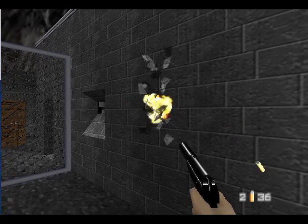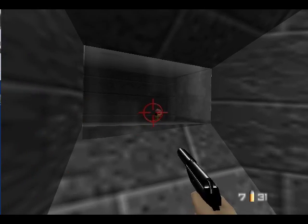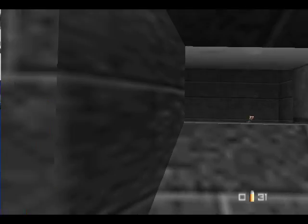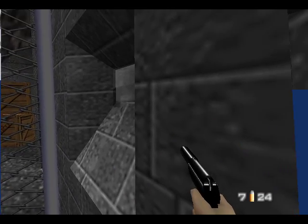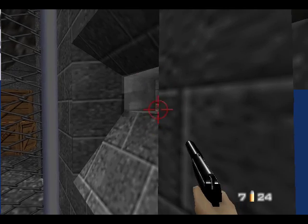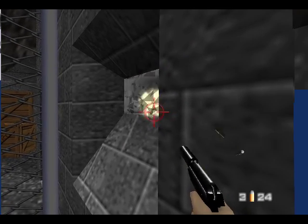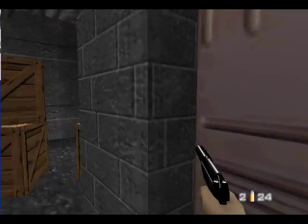Before you open this door, you can actually kill the two guards that are in here without even having to shoot. I'm gonna shoot him twice though — this one's a little bit tricky. Just gotta do this, and he's dead.